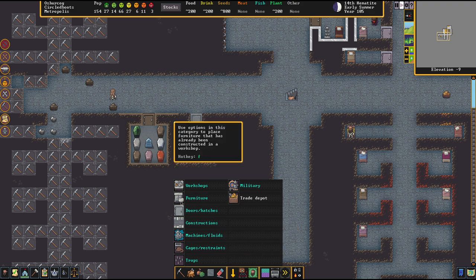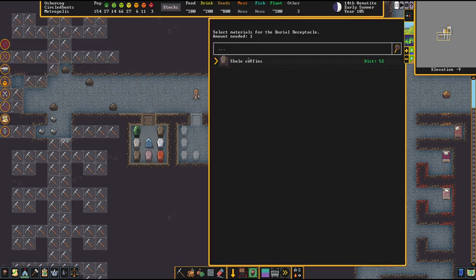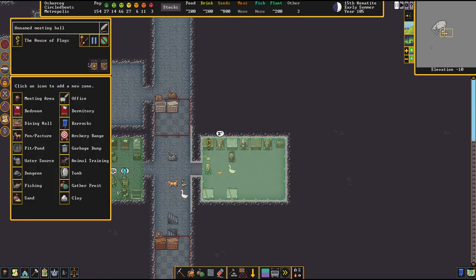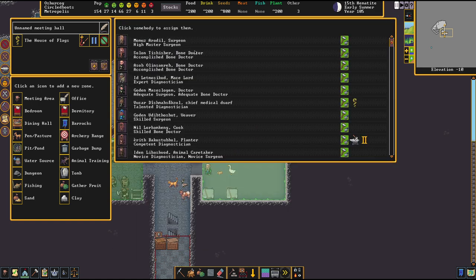As you can see there, this is how bad things can go. What's really important here is that kid just killed the doctor. We need to bring the doctor back or assign a new one — this is really, really important. The chief medical dwarf is still alive, so we've got a diagnostician, bone doctor — everything's fine. We've got to lock away this dude.